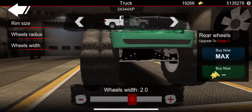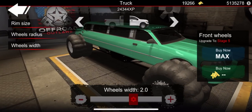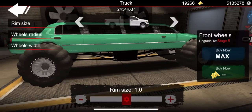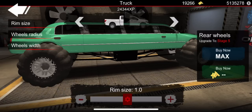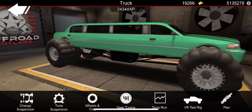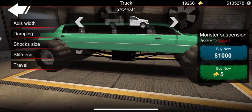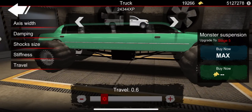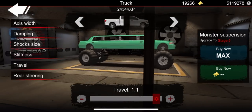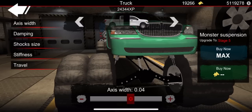Let's go ahead and make them a little bit wider. We're doing the back, which should be fine. We got it pretty wide. Now rim size — how big of rims do we want on this monster limousine? Let's go about right here. That looks pretty good. Alright, we have the monster suspension. Let's go ahead and tune this a little bit. I'm gonna go to travel, buy this all the way up. Oh my goodness, the limo — this thing's actually turned out to be pretty cool.